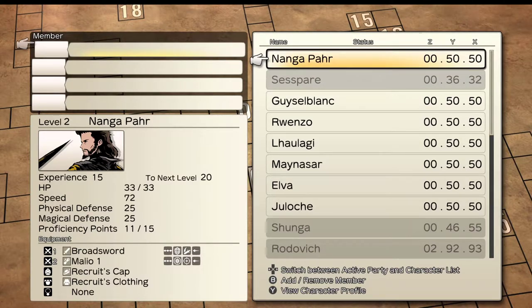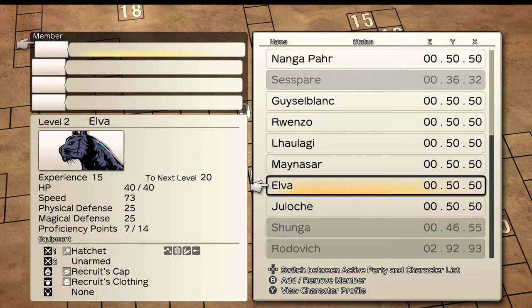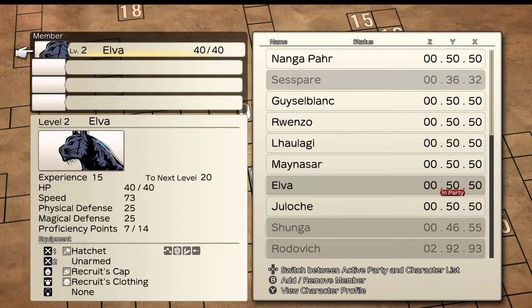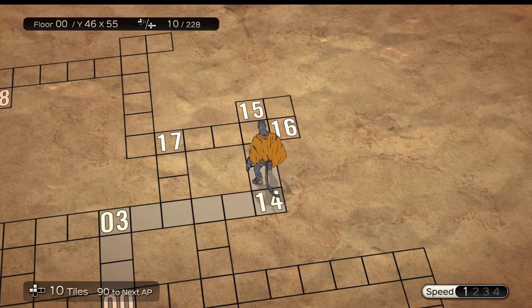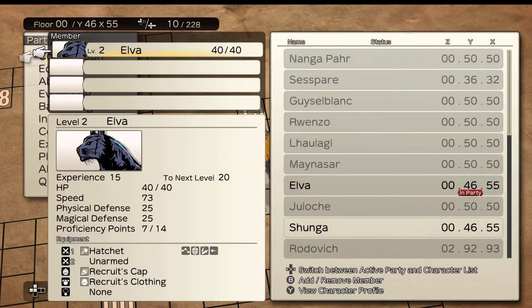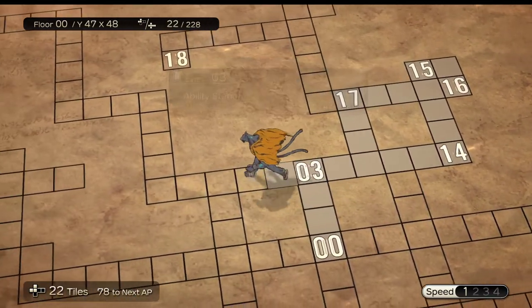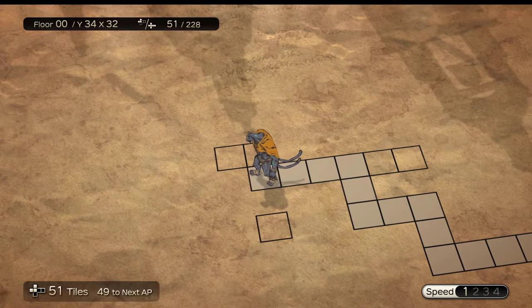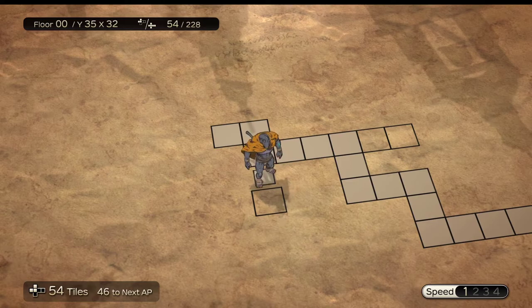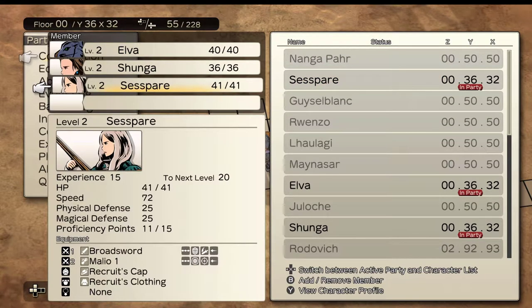For now, just pick one character rather than forming a whole team, so you can go find Sespari and Chunga since they're on this floor. Chunga is right here at coordinates 46, 55 — go to Composition on that tile and pull Chunga in. Then do the same for Sespari, who is on the other side of the map. You'll notice a tile that looks isolated — this game has hidden pathways. Walk on it and you'll see a small hidden path tile leading to where Sespari is. Add her to the team via Composition.